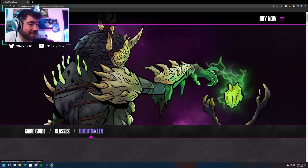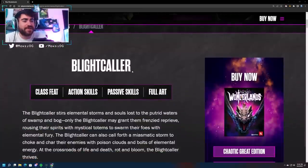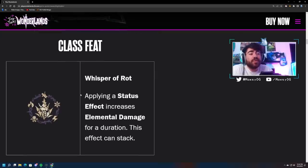Hey guys, what is up! Max here and I want to land this video. Today we are going over the full skill tree reveal for the Blight Caller. They just posted every single skill — the passives, the action skills — so we're going to be going through everything. I haven't seen these yet so I'm going to be doing a first impression slash read-through. I'm super excited for it. We still do not know when this class actually comes out, as they haven't stated that — just said it's in the near future. Blight Caller class reveal today, let's break it down.